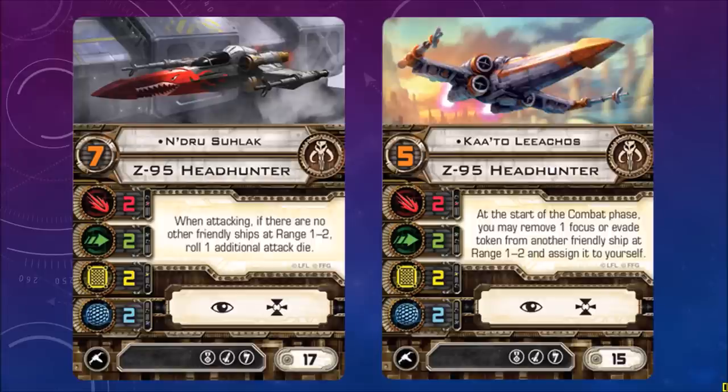Here's a look at the Z-95s. You've got Nadru, Sulak — I'm going to be butchering these names. Stats are the same, 2-2-2-2. Pilot skill 7: when attacking, if there are no other friendly ships at range 1-2, roll one additional attack die. So basically this guy likes to work by himself. He's got focus, target lock, and some upgrades. Cost of 17.